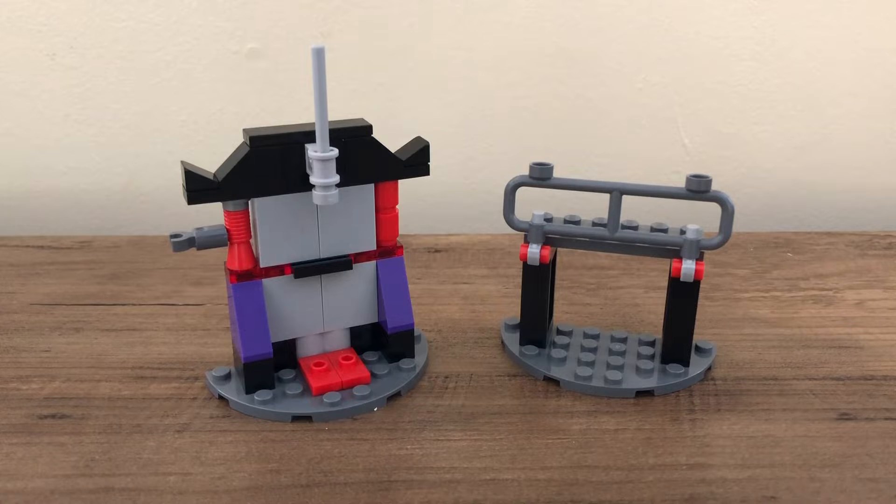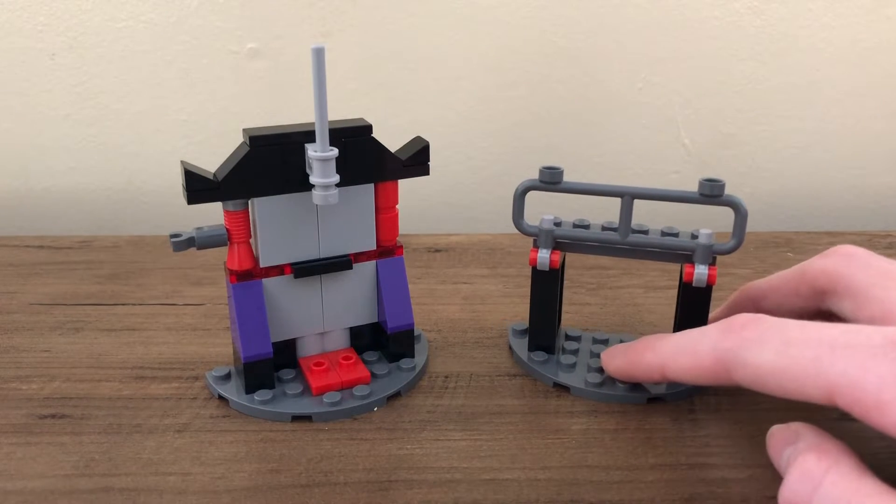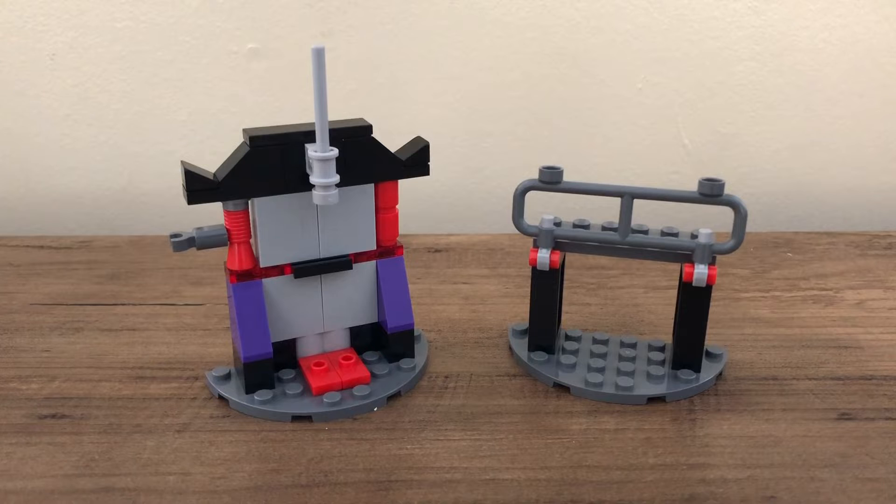This one out of the four does seem like you get the most here. You're getting two sizable builds on these plates. With the other ones you don't get that much — for the Cole one, you get one build and then a really small cart build. But this one you are getting two builds, though I don't find them as interesting as the other two.